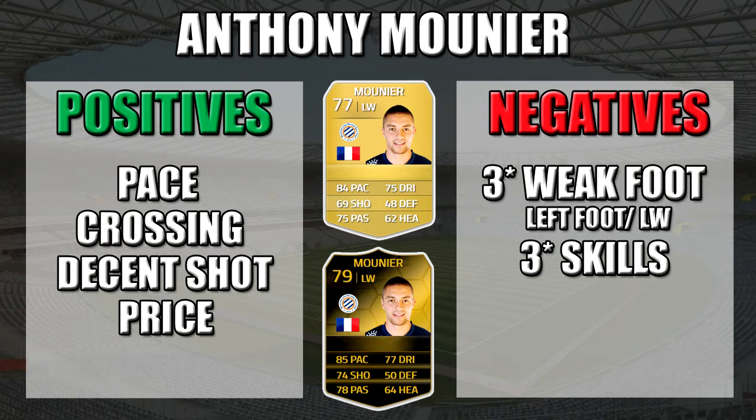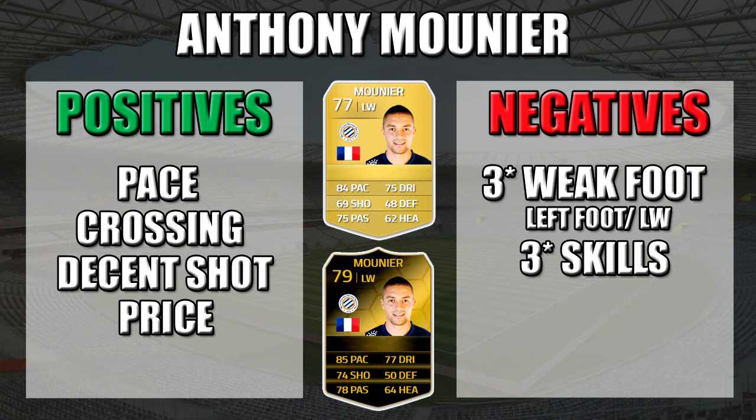His negatives are really just the 3-star weak foot — as an advanced player, a 3-star weak foot on the left-hand side isn't ideal. His 3-star skills are enough but he would benefit a lot more from 4-star skills on that left wing, using more variety to beat players. He'd be slightly higher rated if he had 4-star skills.